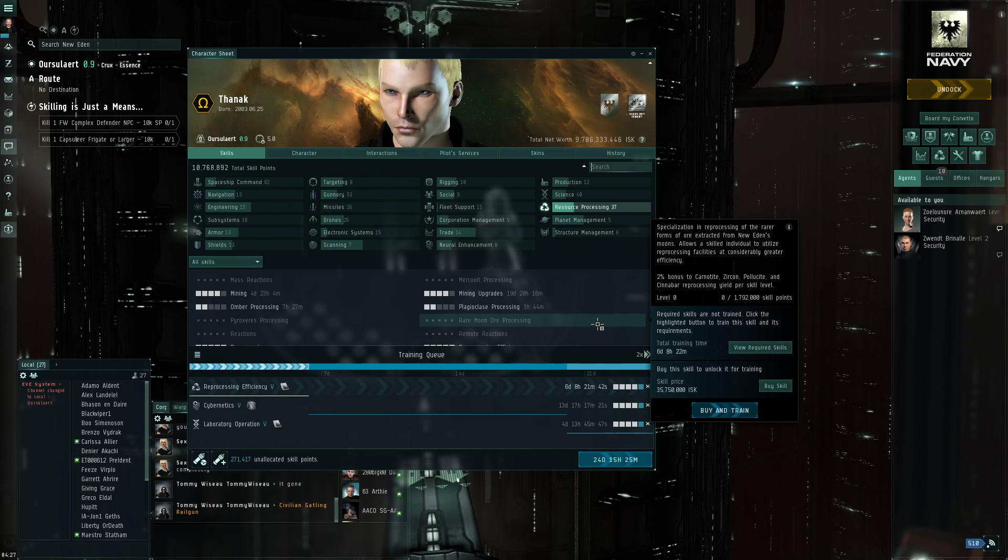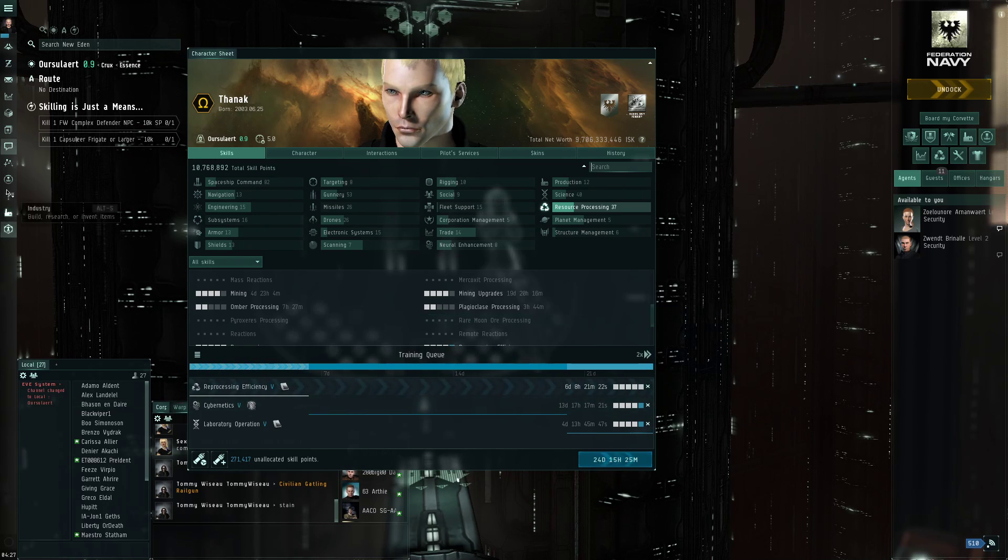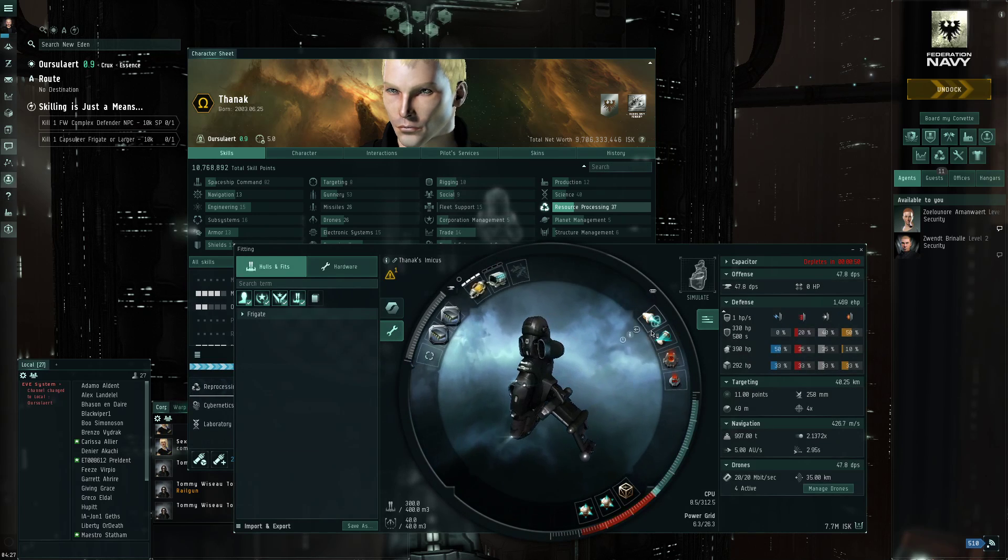I'm also getting Cybernetics V after that to get the Beancounter implant with the 4% efficiency bonus. If I can get my station in low sec, I'll get a significant bonus and be only about 3% efficiency behind someone in null sec or a wormhole, but I'll be much closer to civilization. That's a pretty good trade-off. Reason number two is moon minerals - I want to sit next to a moon and be able to moon mine to have access to moon minerals.